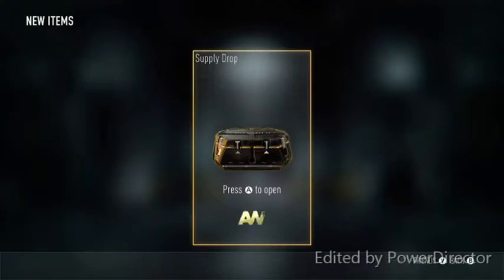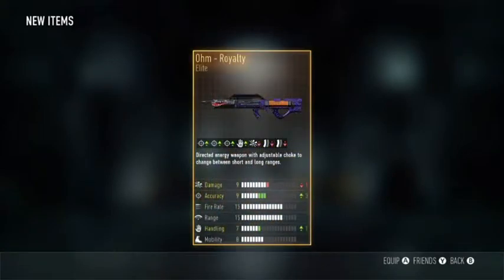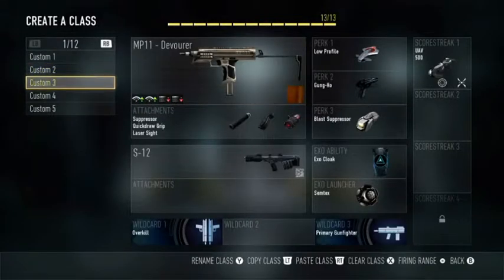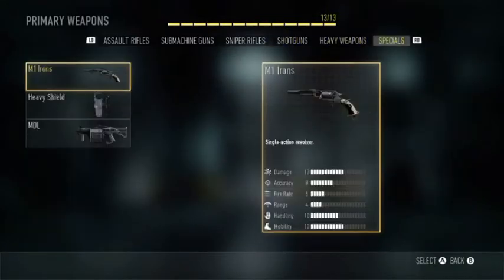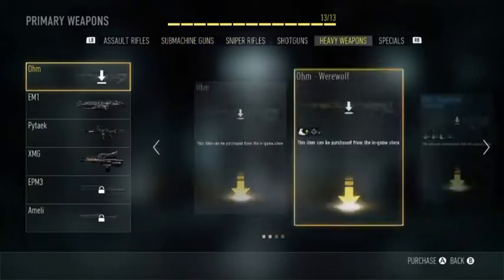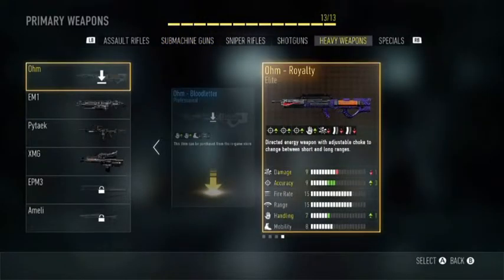Okay, so let's just open this supply drop. Oh my god. Just got the OHM Royalty in a standard supply drop!